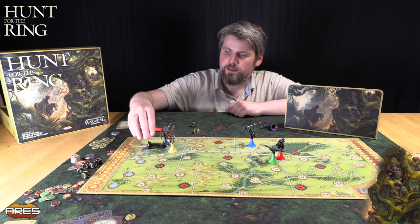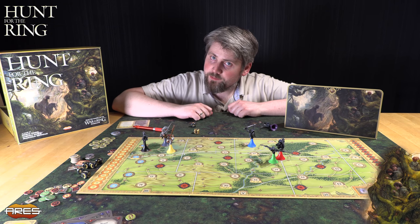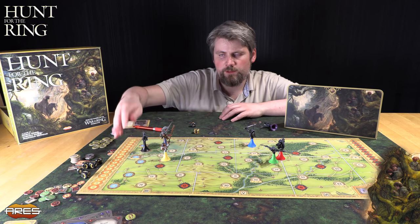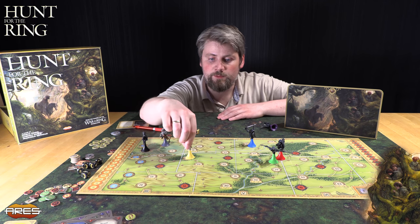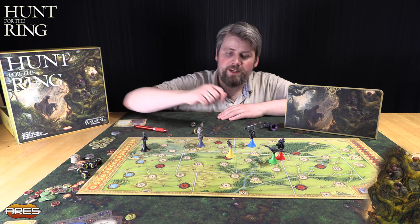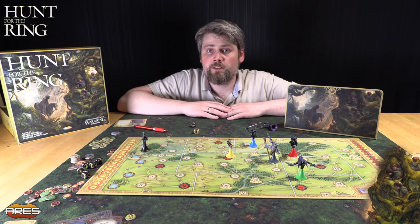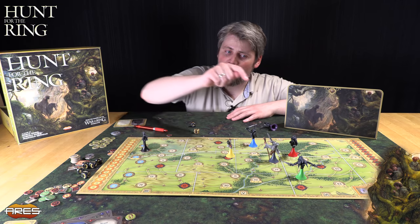Og så har vi den gule terningen. Den gule terningen brukes av Lord of the Nazguls. Hvis du får ringen på den, så klarer du å sanse forskjellen på Gandalf og Frodo. Si at han sanser på området 4a: du fant både Gandalf og Frodo, eller bare Gandalf, da vet vi at Frodo ikke er her med helt sikkerhet. Det er fryktelig mange verktøy for Nærskulls. Siden Frodo ikke kan reagere på bevegelsene til Nærskulls, gjør det jobben mye vanskeligere for Gandalf-spilleren. Men Gandalf kan også gå inn og bare slenge vekk Nærskulls, på bekostning av en veldig verdifull permanent ressurs.